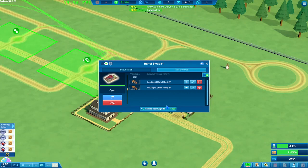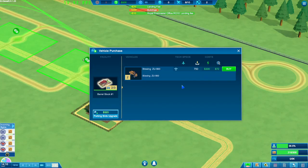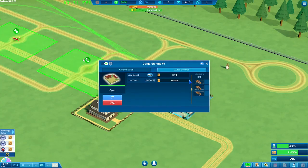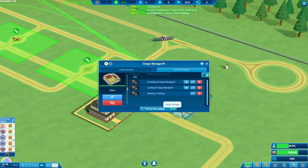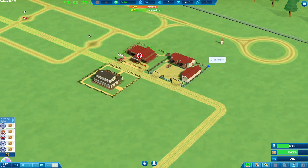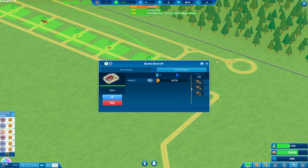Now I'm going to upgrade another parking slot for fuel and get a third truck, and do the same for cargo — they already have three but I think we could do one more. Hopefully that turns around the planes just a little bit faster.